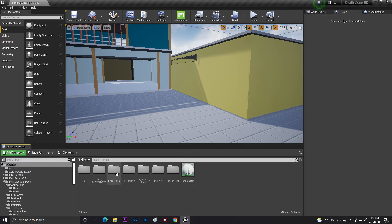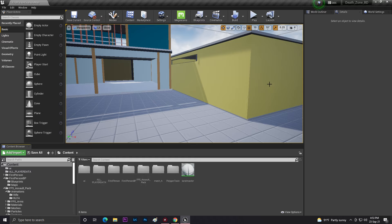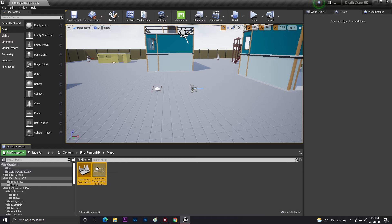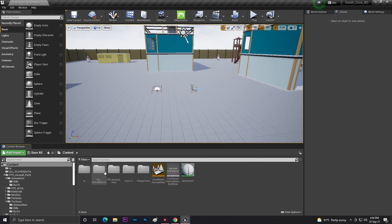Let's go to rifle animations and first person assets to check if there's any unnecessary data to remove. In the bullet and player UI area, this appears to be our first person map. I'll take this and move it to the content browser, then delete the original. We also don't need the polygon terms, so I'm deleting those too.